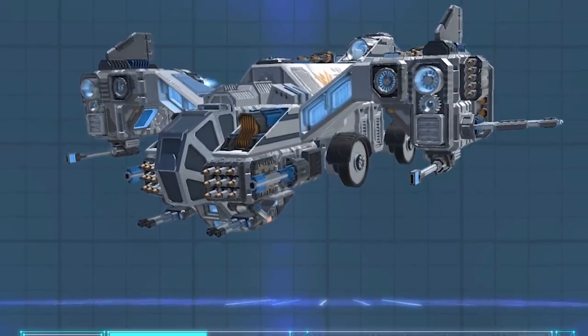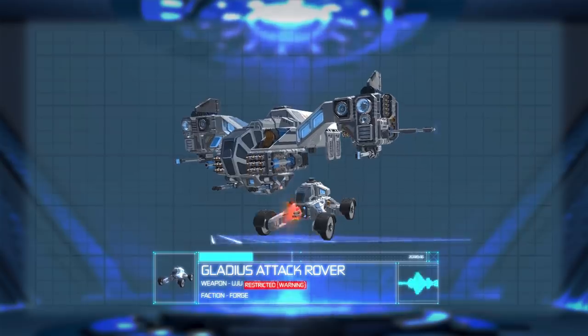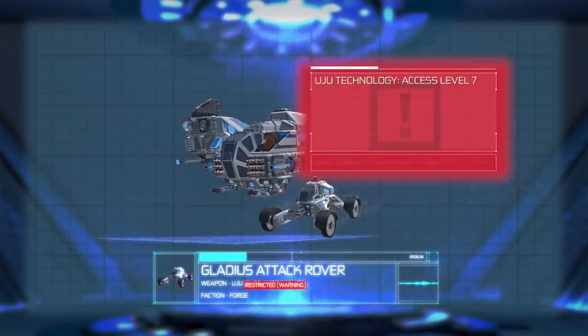Build sequence initializing. Secondary battle build: Gladius fast attack rover. Supreme accuracy clearing landing zones of enemies with speed and destructive precision. UG technology.